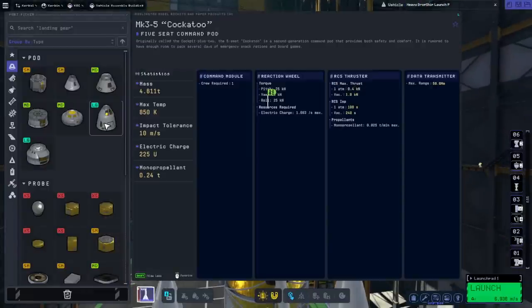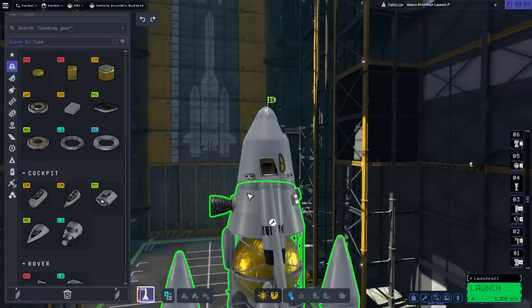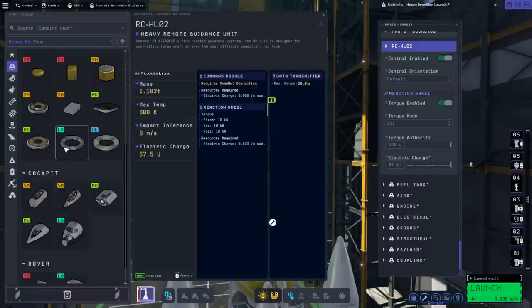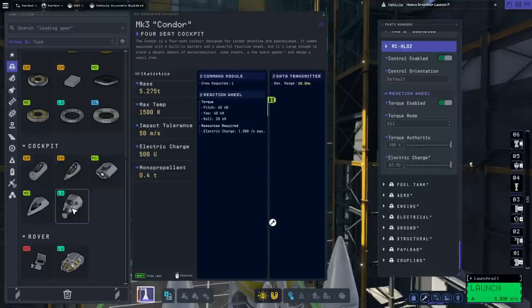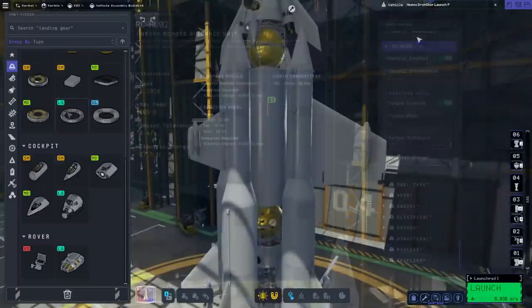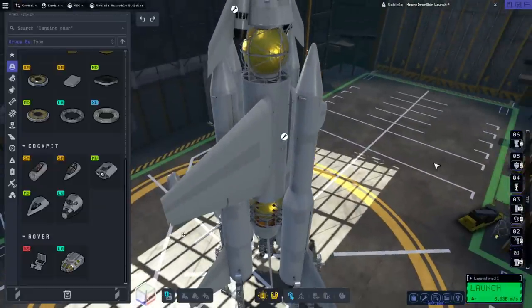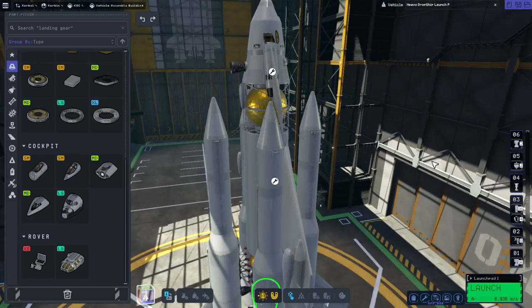Let's verify - the Cockatoo has a 25 kilonewton reaction wheel, which is pretty hefty by reaction wheel standards. This big one has only 10. So we've got the Cockatoo and the HL-2 together - 35 kilonewtons all together, which is very good. That's more than most things. Even the space shuttle has 40-40-20. We've got a heavy reaction wheel in theory, it's just not doing a whole lot. Is it something to do with its consumption of electric charge? Maybe I should try something simpler as a sanity check.